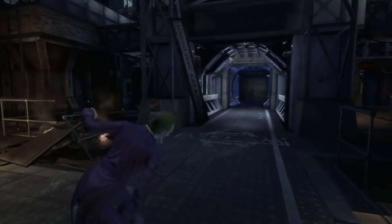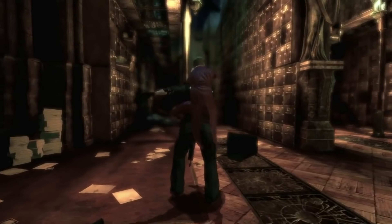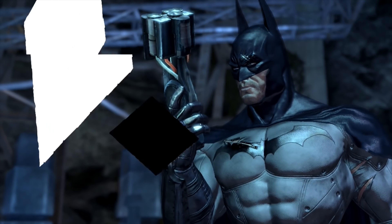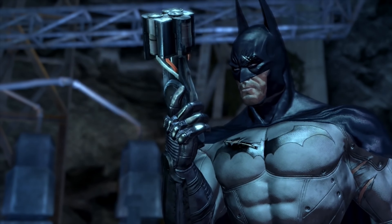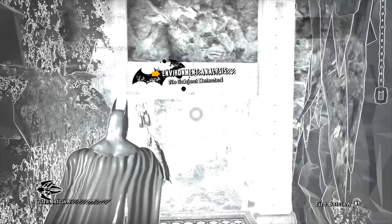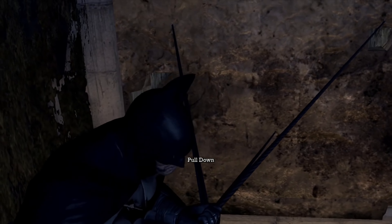I'll give you this one for free. Ta-da! My favorite tool of the game — doing the Ultra Batclaw. You wanted to say it, go ahead, say it. Ultra Batclaw. I'll find a voice eventually that I like with that. Fair enough. But this is what you do with it. Look at that — three things. You just tear the walls. I like that.